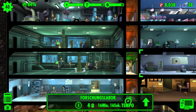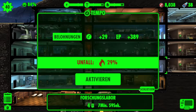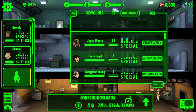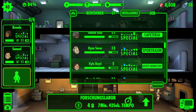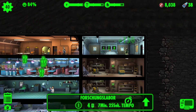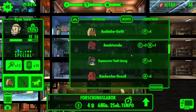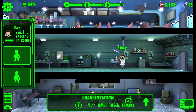Ich glaube, dann müsste es schneller gehen. 8.038. Tempomodus oder nicht? Beim Radaway könnte man es ausprobieren. Habe ich hier noch Leute übrig, die vielleicht noch ein bisschen Intelligenz haben? Waffenwerkstatt, Trainingsraum, Baracken, Cafeteria, Kraftwerk, Sportraum. Den Ryan Snow ziehen wir mal aus dem Sportraum ab – immer wieder auf den mysteriösen Fremden warten. Der kriegt einen Laborkittel. Dann können wir hier vielleicht noch einen weiteren reinsetzen, der ein bisschen intelligent ist.